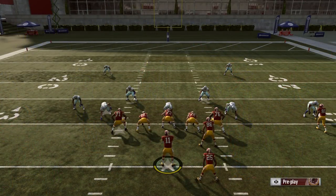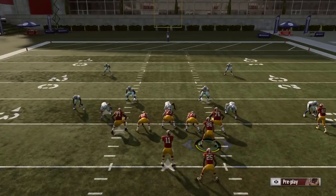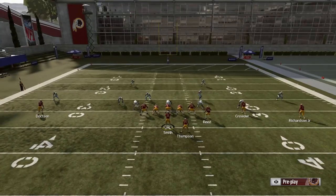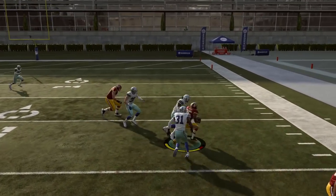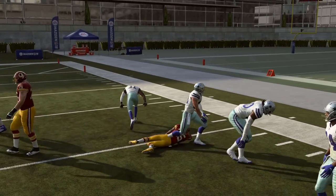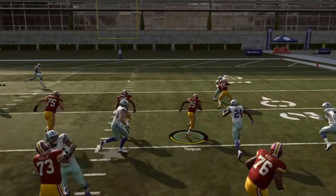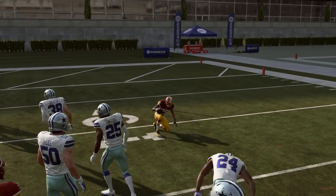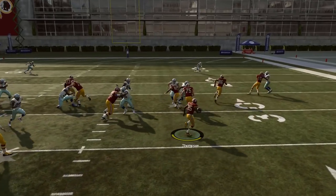Coming in at number one, we have the gun open flex halfback toss, found only in two playbooks — the Packers and the Jaguars. What I like to do is motion out that tight end on the line of scrimmage and snap it right before he gets set, giving him a head start as a lead blocker. This is also a two-for-one: if your opponent sells out to stop the halfback toss, you can run the halfback dive. As you can see, you have that same motion and your tight end still does a great job coming back inside and leading up the middle.